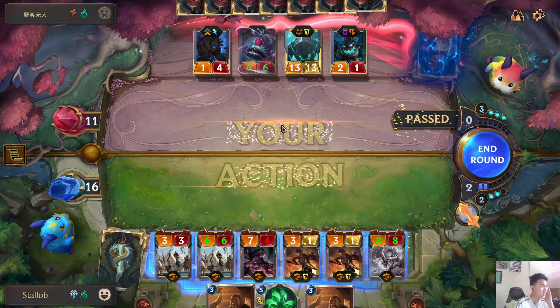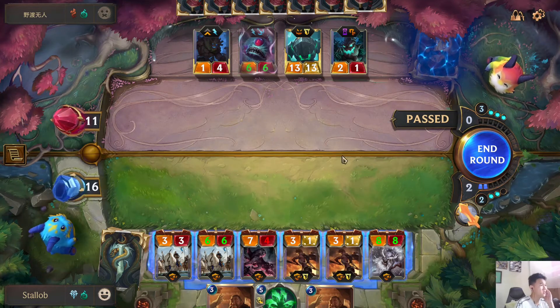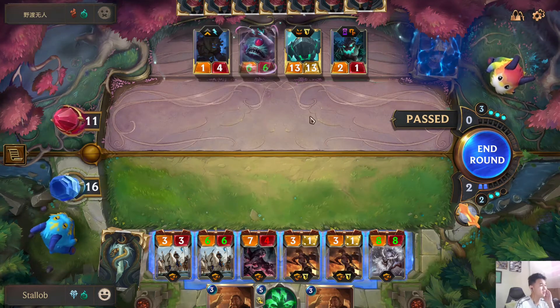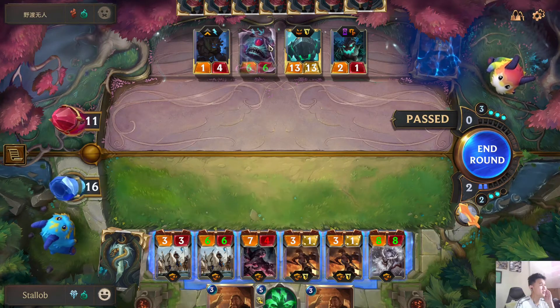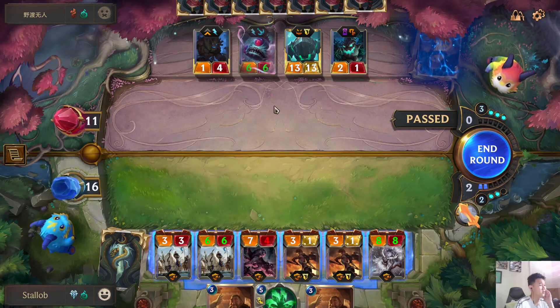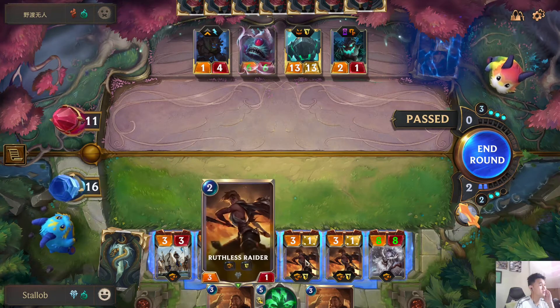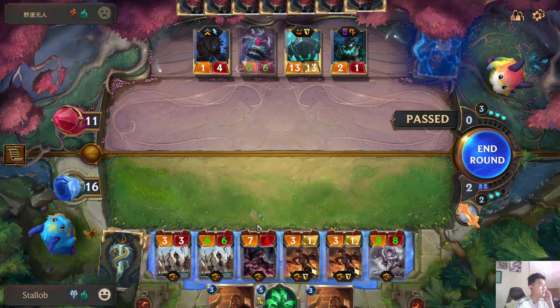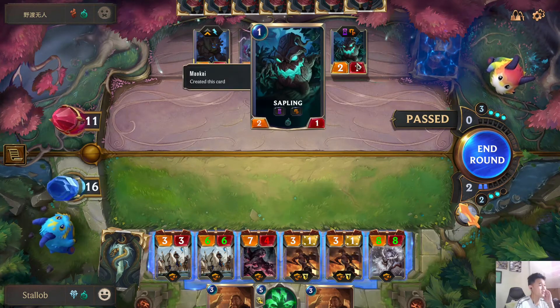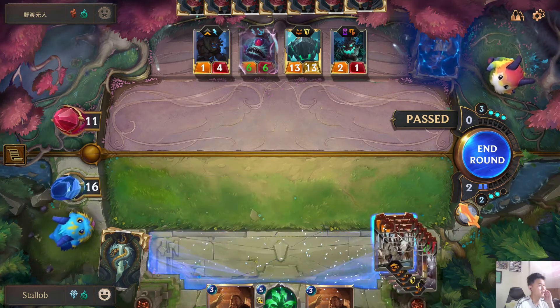I'm not sure if this will be enough though. If this blocks this, this can block this. So this 3 and this one will go through. So this one will go through as well. So 7 minus 1 is 6, plus 6. Yeah, we have lethal here.